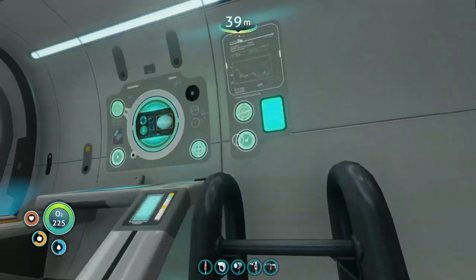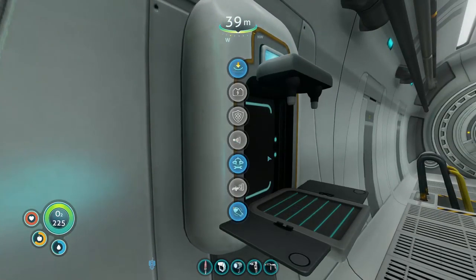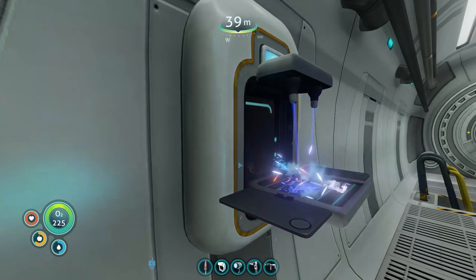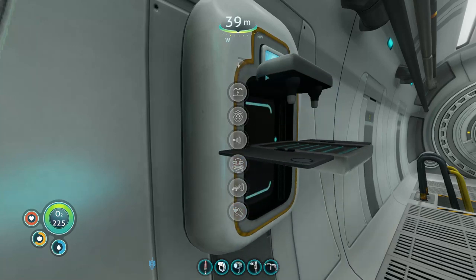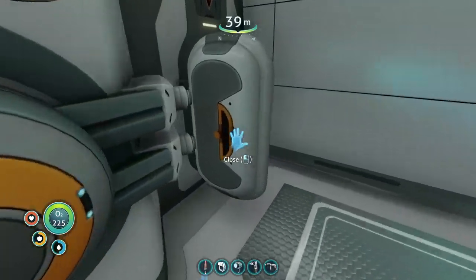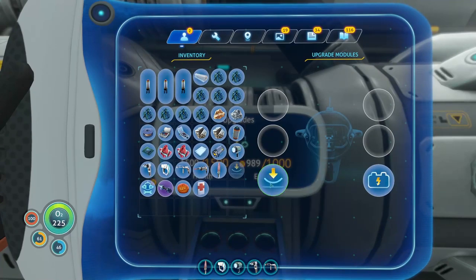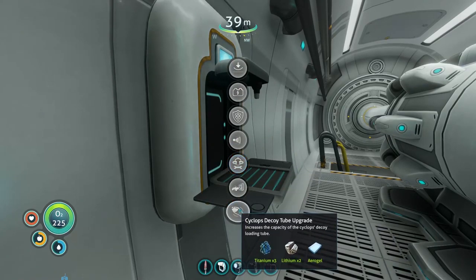Let's go ahead and get the modules done. Now I don't want to put a recharger on the cyclops because I think it would suck up power — one of the comments also mentioned that. I'd rather not do that because you're in the middle of stuff and you don't know what's going to happen. I don't want to be suddenly low on power. Depth module — check. Repair bay — check. We need to make the torpedo bay. Decoy tube — got that too.